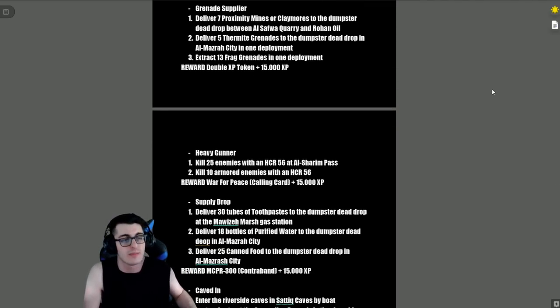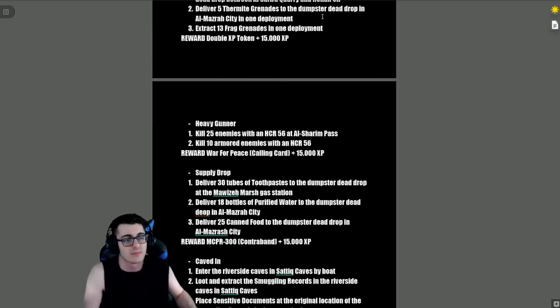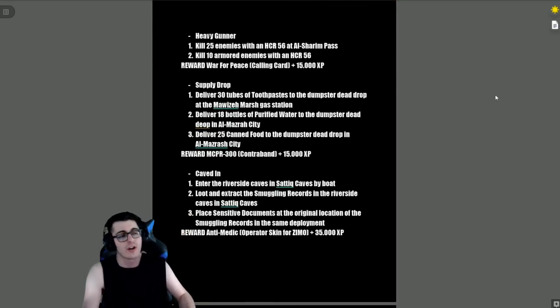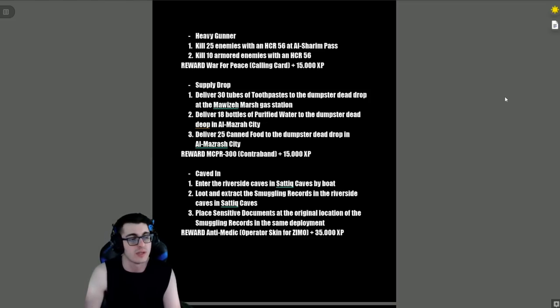'Grenade Supplier' — deliver seven proximity mines or claymores to a dumpster dead drop between Al Safwa Quarry and Rohan Oil, deliver five thermites to a dead drop in Almazra City, and extract 13 frag grenades in one deployment. Reward is a double XP token and 15,000 XP. 'Heavy Gunner' — kill 25 enemies with the HCR-56 at Al Shareem Pass and kill 10 armored enemies with an HCR-56. Reward is the War for Peace Calling Card and 15,000 XP.